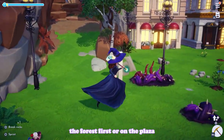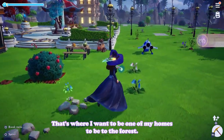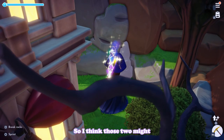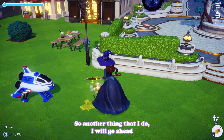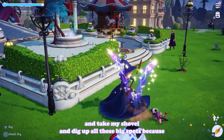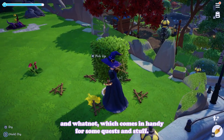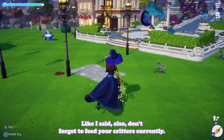I really want to decorate either the forest first or the plaza, since I have a lot of residents in the forest and want one of my homes there too. I also have buildings that need to be in the plaza, so those two might be the next ones I do. Another thing I do is take my shovel and dig up all the big spots because they give you dream light shards which come in handy for quests.